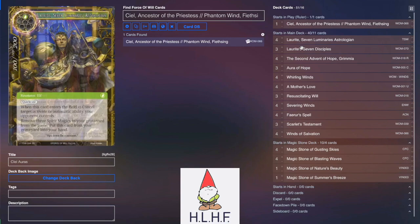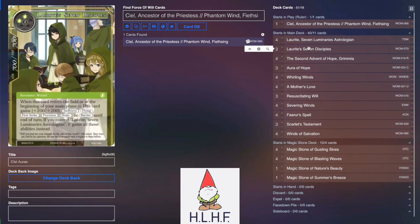Going into the deck, we play four Lorite and three Lorite Seven Disciples. Lorite is a great way to protect Ciel because you can Lorite their Lorite. Seven Disciples is a nice middle-ground creature to stick on the board and threaten pressure while you're waiting for Ciel to flip herself.